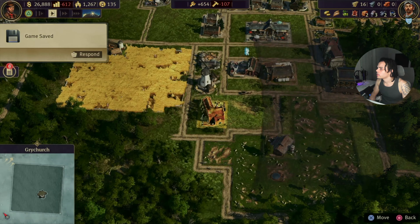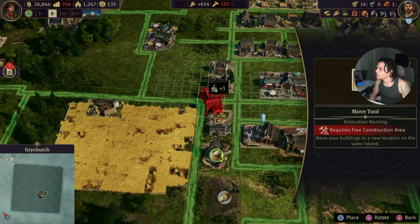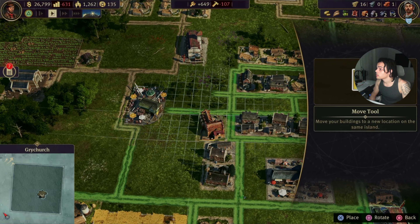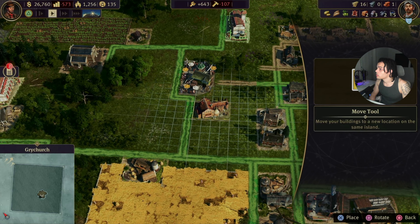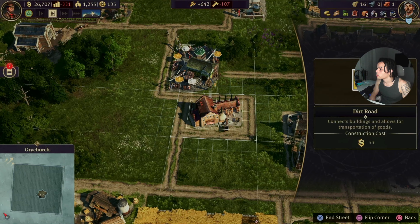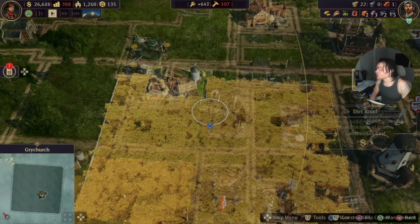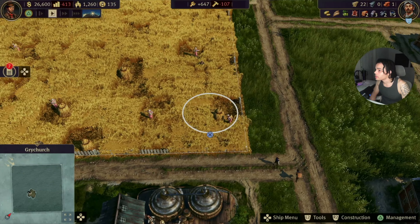I didn't mean to place that already. Move this. And then maybe, since this is bread, that could be the spot. We can move this back one, put it right here, and then create a road. That's actually perfect, that's exactly what I wanted to do. Boom, just like that. That's a lot of wheat right there. This looks good, they did a good job on this.